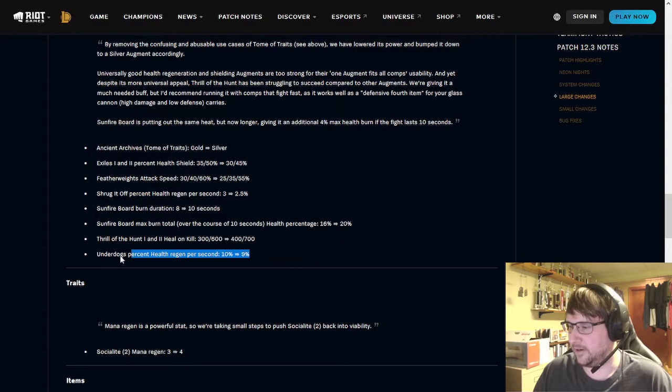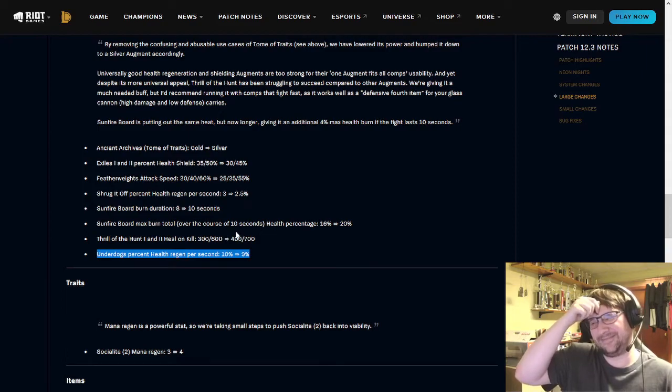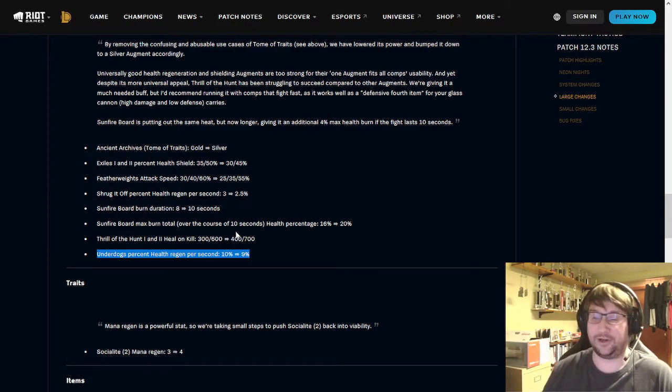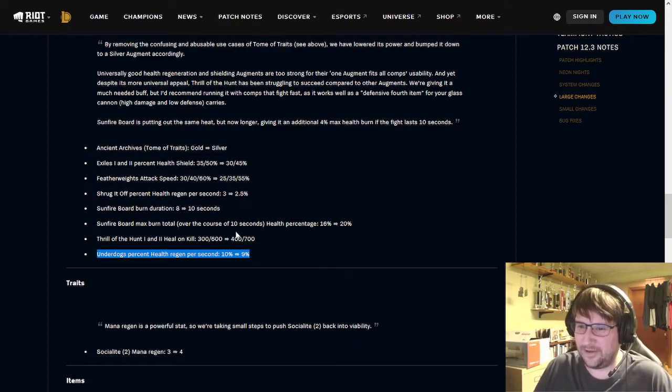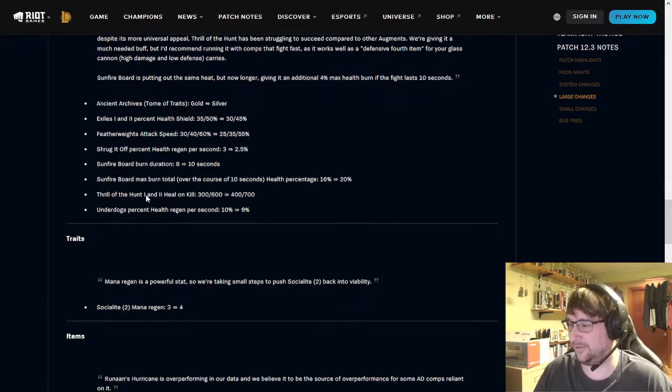Underdogs is going down another percent. They talked about this on the dev stream. Underdogs was bonkers when it first came out, and even now I'd argue it's still kind of bonkers on something like a Cho'Gath comp. It gives so much healing when you're in the underdog state — I believe it triggers around 20 to 25 percent health remaining or something like that.